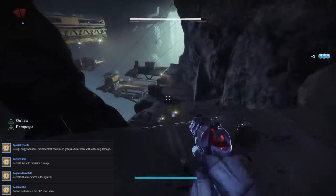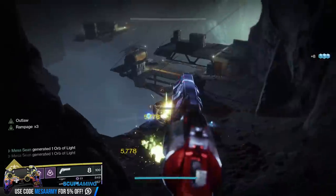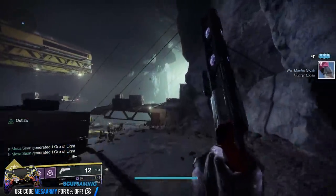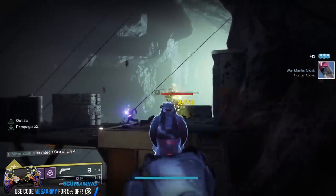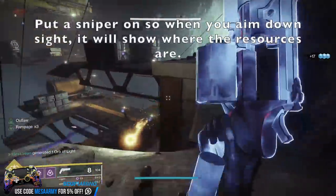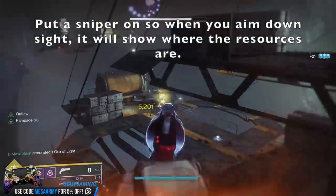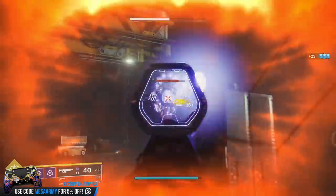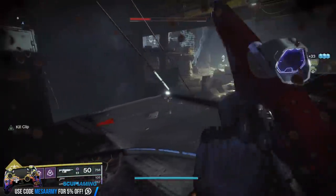Then we have Resourcefall: collect materials in the European Dead Zone or Mars. By far, just do the European Dead Zone. If you have your obelisk from the EDZ linked to the tower, you should be able to see where all the planetary resources are. The EDZ, in my opinion, they're just way easier to spot and way more frequently spawned, especially in the Trostland. Usually right where Devrim Kay is, spawn in there and just do laps around the church — you will get this done really quickly.